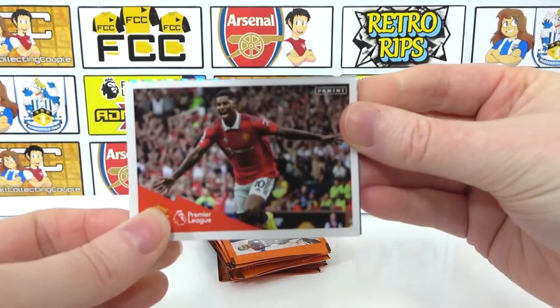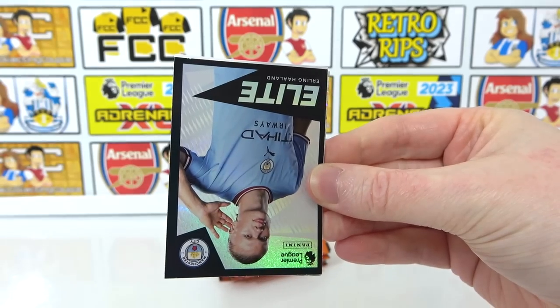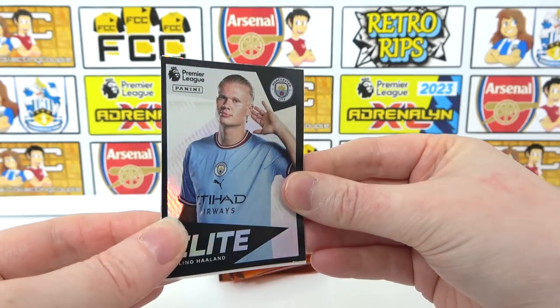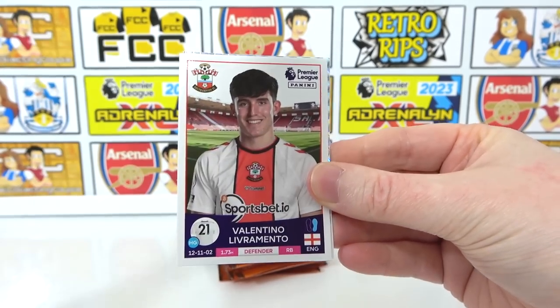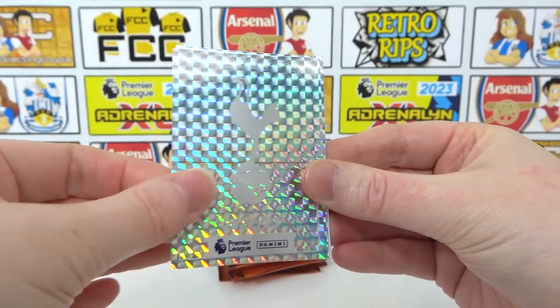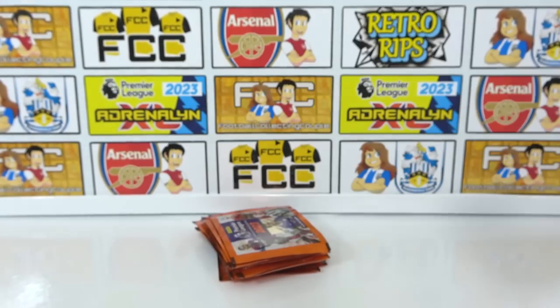It looks like we've got a nice shiny in here — maybe an Elite, actually. There's the Rashford Celebration, and it's the Haaland Elite! So the first pack again is bringing the goods. Then we have a Livramento, a Tottenham badge, Everton badge — possibly three shinies? There's a code. What was your aim for Elites at the start? Five. We've got three so far and we find... I think we won't find more than two in here. We've got a Rising Star Nso.